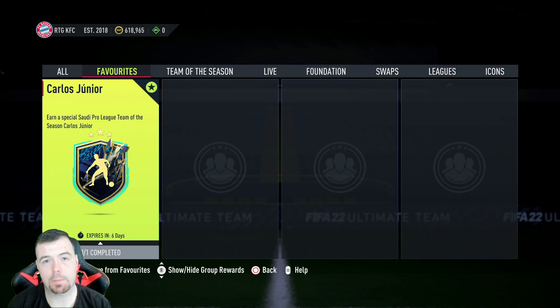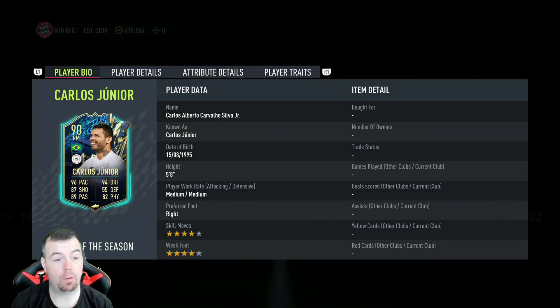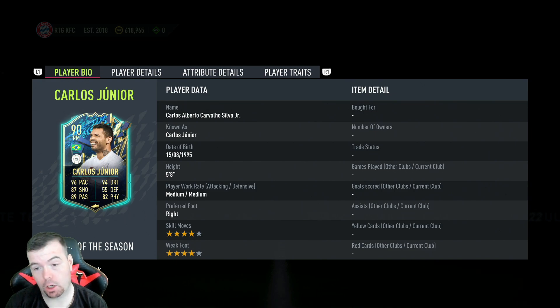Yo guys, what's going on, KingFlipper here and welcome to another Team of the Season SBC video. Today we have Carlos Junior from the Saudi League. This is the first Saudi League card and it is now the best right mid Brazilian right mid you can get in the game. A 90-rated right mid with 96 pace, 87 shooting, 89 passing, 94 dribbling, 55 defense, and 82 physicality.